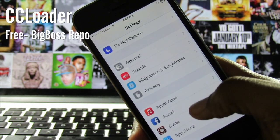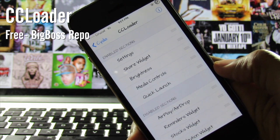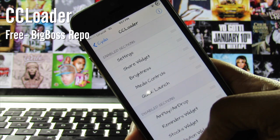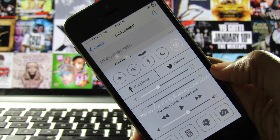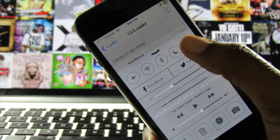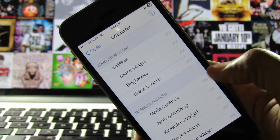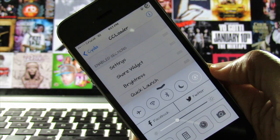The seventh tweak on the list is called CC Loader. CC Loader allows you to reorder or disable sections of the Control Center. You can get rid of sections that you don't have any use for and even get rid of the separator lines. You can also set the media controls to show up only when music is playing, and all of this is done inside of the settings application. You can pick CC Loader up for free on the Big Boss Repo.